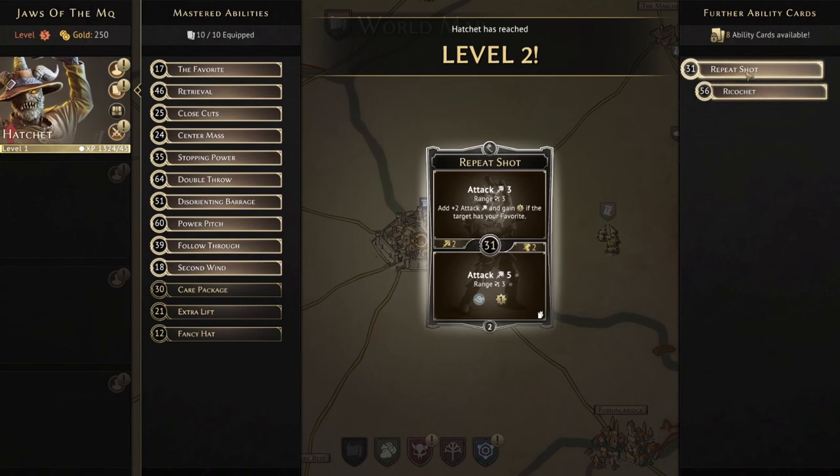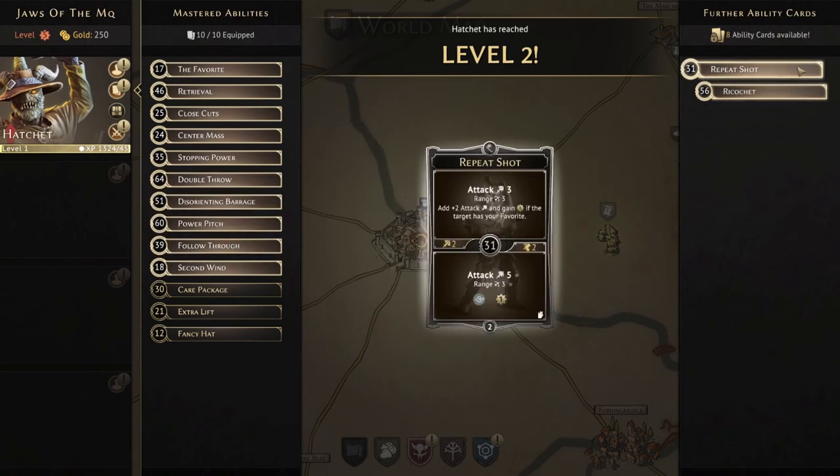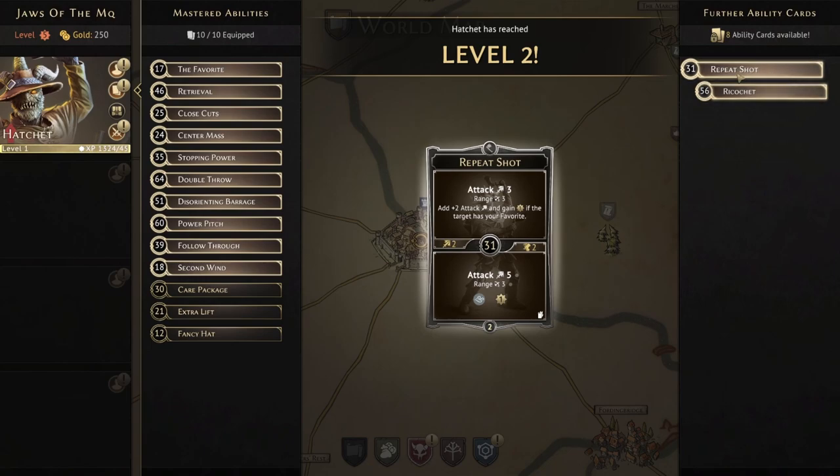Repeat Shot's bottom is attack five, range three — a pretty decent attack if you just need something dead in a pinch toward the end of a scenario. It's not great value since the top is a repeatable attack five, whereas this is a one-off, but it is on the bottom allowing a double attack in a turn. If you're coming down to the wire and need to kill an enemy urgently, this gives you something in your back pocket. You could also use the bottom of Repeat Shot with the favorite, then follow up with Follow Through on the same turn for a huge double attack combination.